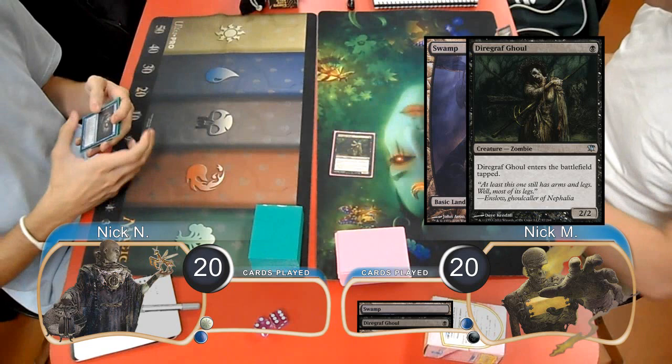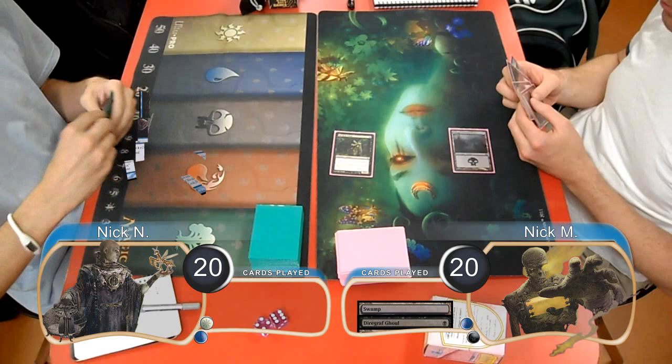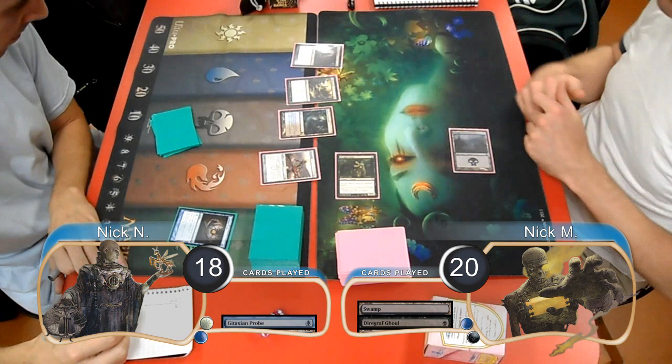Hello, Kevin from Klotz Productions, and welcome back to another Magic the Gathering gameplay. For this match, we have Nick playing everybody's favorite deck to hate, Blue-White Delver, and his opponent is also Nick, who is playing Blue-Black Zombies. To make it less confusing, I will refer to them as Delver and Zombies from here on out.